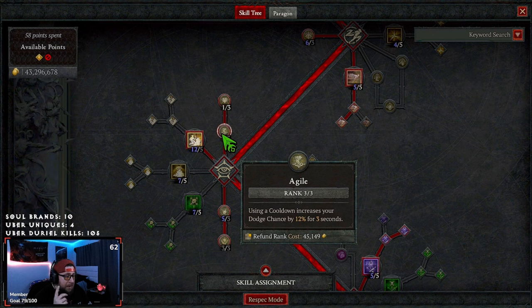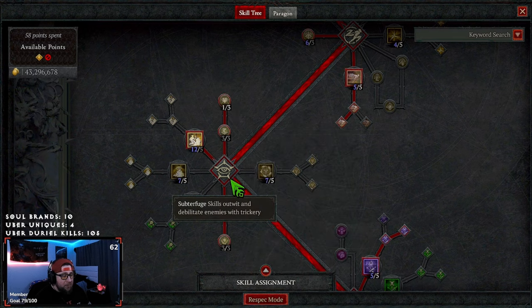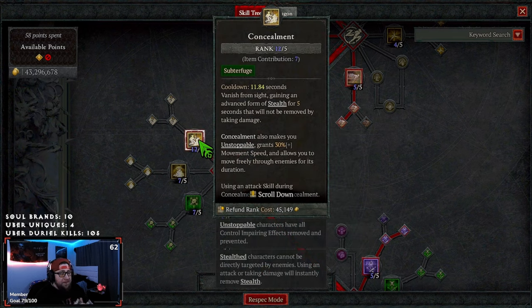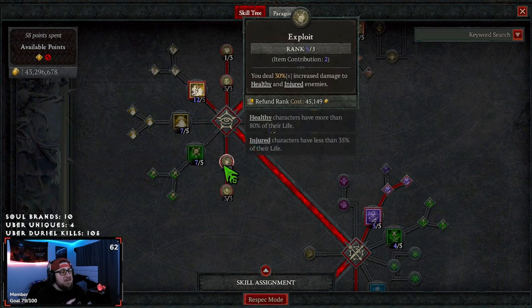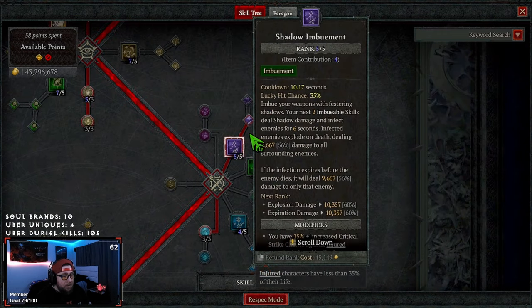Next we are taking Agile — while using a cooldown our dodge chances increase, which is actually very important for our build. We're taking one point in Mending Obscurity, which gives us healing while in stealth — fantastic. We are going to be going stealth mode with Concealment. Concealment makes us unstoppable, gives us move speed, and we can move freely — stealth for five seconds. This skill is very important for the build, you cannot take it away. Then we're maxing out Exploit for more damage and maxing out Malice for more damage.